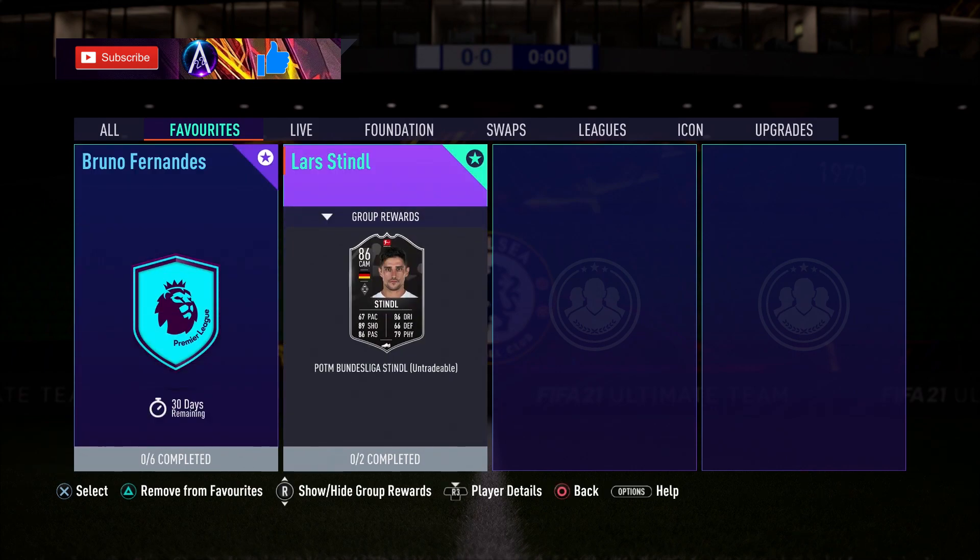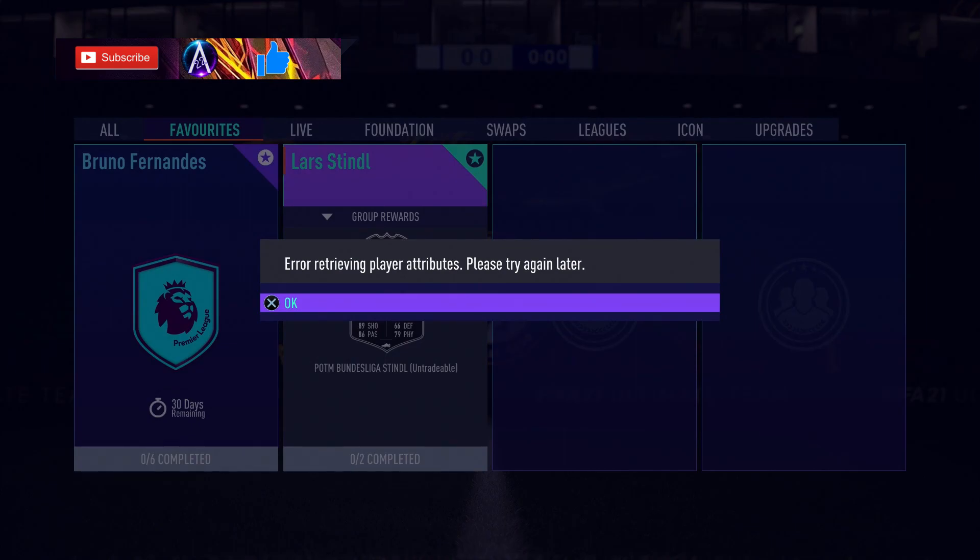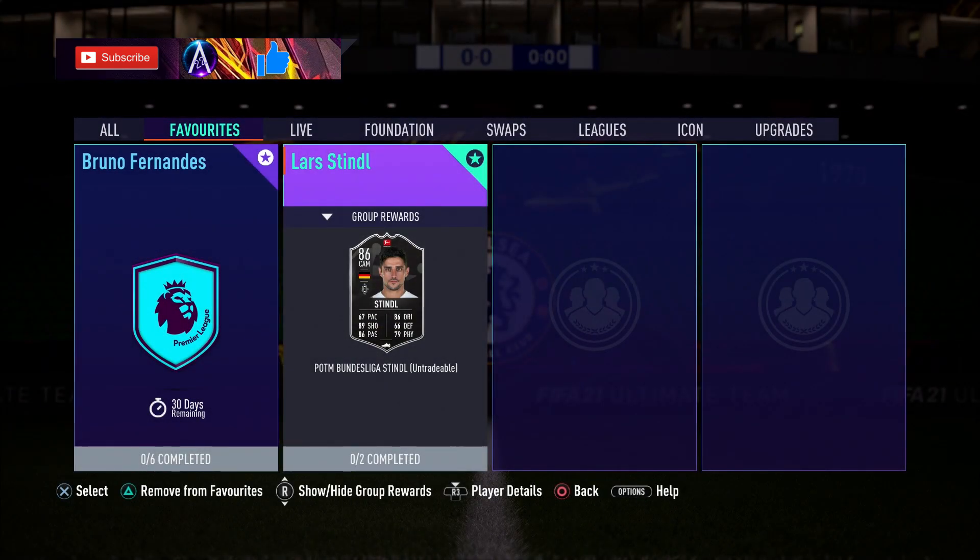Lars Stindl-wise, we can't actually look at his in-game stats for some reason, so we're going to go off round figure face value stats for now. Pace obviously isn't great, but you could use a CAM style to boost it up to an acceptable range — high 70s is acceptable for a CAM in my experience. Shooting at 89 is very nice, and passing all around at 86 is very nice, as is the dribbling.